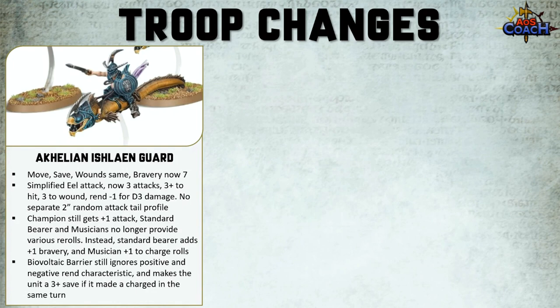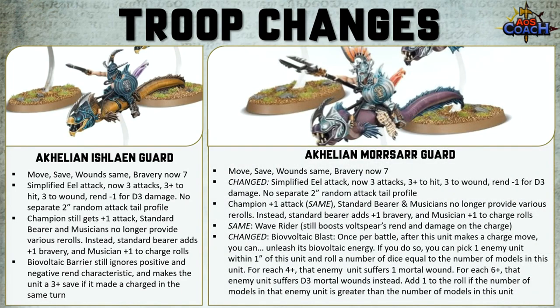The bio-barrier is still going to ignore positive and negative rend characteristics and still makes the unit a 3+ armor save if it made a charge in the same turn. The Morsard Guard has the same move, save and wounds, and bravery is also 7. It also has that simplified eel attack — hitting on 3s, wounding on 3s, rend 1 for D3 damage — and lost the random 2-inch tail attack. Champion, musician and standard bearer are exactly the same as the Ishran Guard.